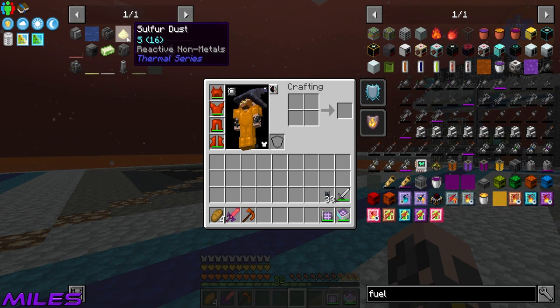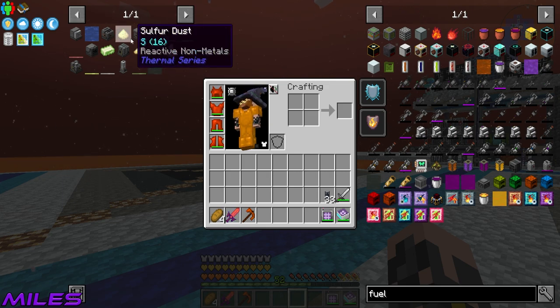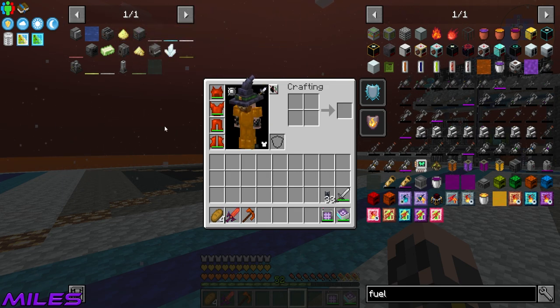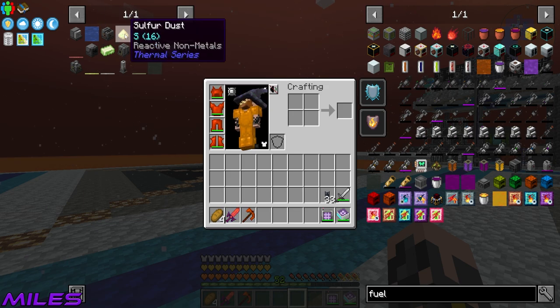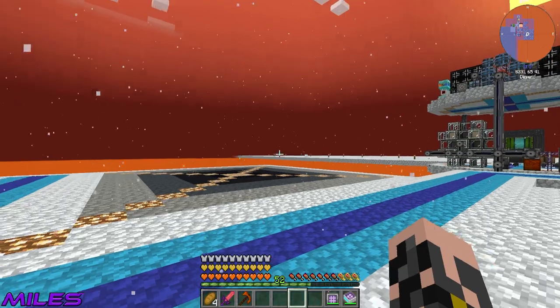We need the seeds and we haven't currently got them. So before I start being a giga chemist, I'm going to get the sulfur dust so we can make the seed. Maybe get quite a lot of sulfur dust so we don't have to wait for the seed to make more seeds. I'm already on the fluorite seed.